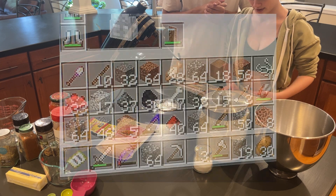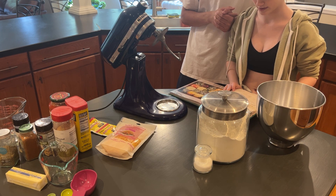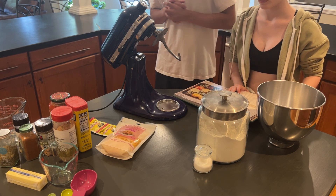This dish was made to represent a scattered inventory with blocks ranging from birch wood to glowstone. Now obviously these aren't actual blocks, they're just different toppings for each bread. So if you don't like one thing, you can go make another thing. So that's kind of cool.